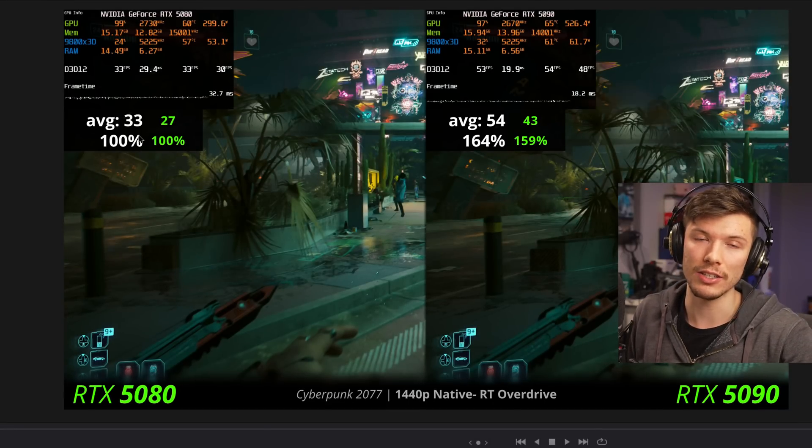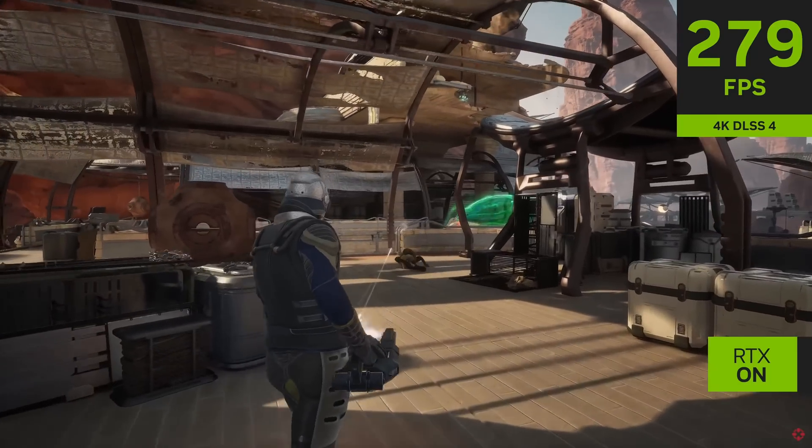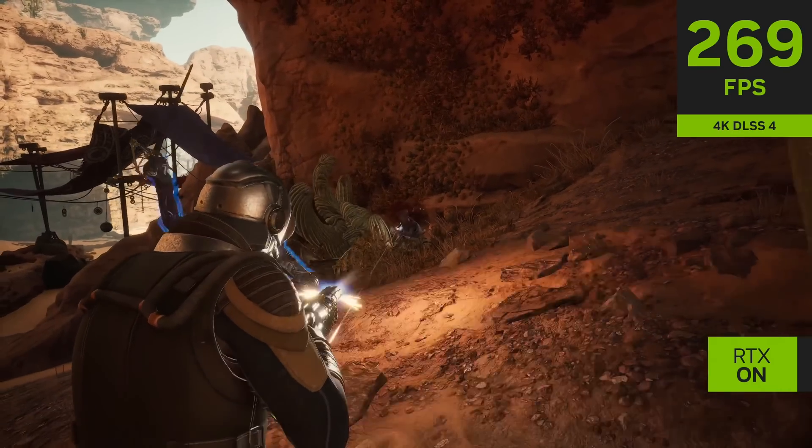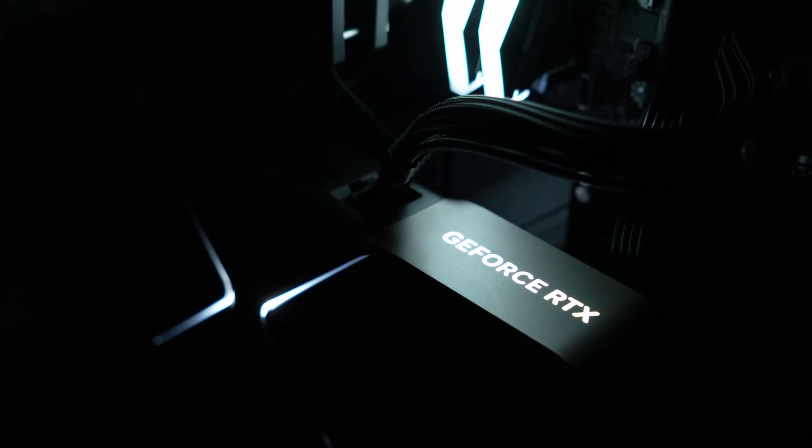I just wanted to get this out so you guys are aware of it. I wouldn't really be looking at the new cards — I don't think you're missing out on that much. I already made a video on multi-frame generation, and Hardware Unboxed really broke it down too: it's not always that good. You need a high refresh rate monitor to take advantage of it, and there are quite a few artifacts in motion. I think the 4090 is still a much better GPU by quite a bit — more raw performance, you only miss out on one feature. The 5080 does have faster AI performance than the 4090, but the 4090 has more VRAM for larger AI models. Basically, I don't think these new cards are worth fighting over.